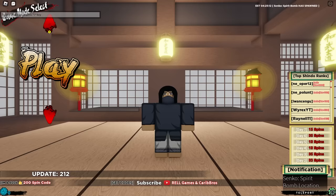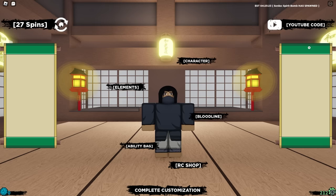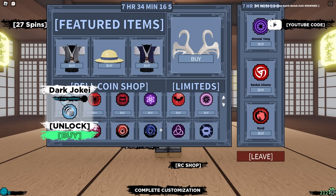We are in Shindolife, going straight into the customization screen. We already have Neji's hair and stuff, which is very good. The bloodlines we're going for are the Jokai bloodlines. In the ability menu, Jokai is 1 out of 80. We can get Dark Jokai, so I think we're going to try and go for the Dark Jokai and the normal Jokai.